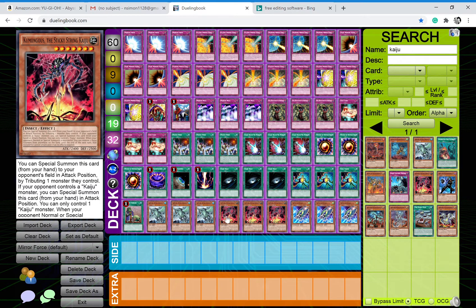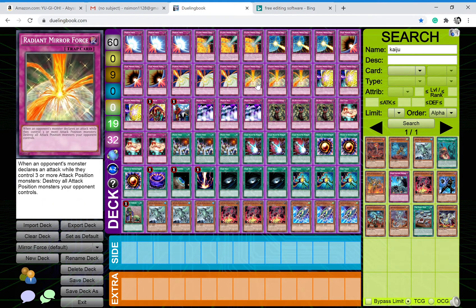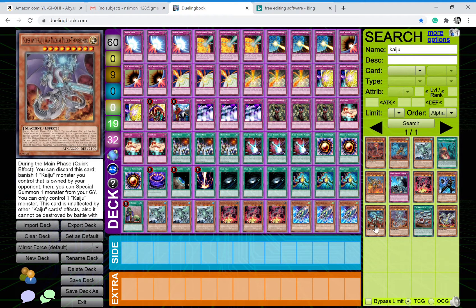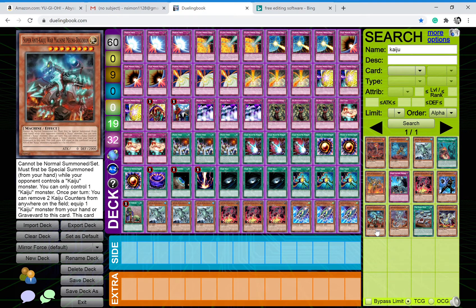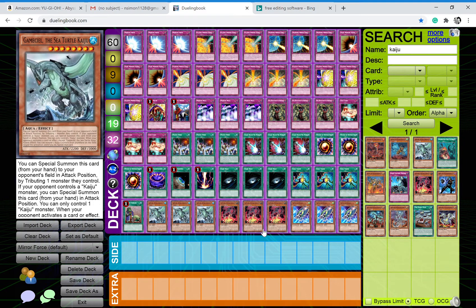For the monsters, we play triple Gameciel — it's a Kaiju and it's the lowest-level Kaiju. We have all these mirror force cards to help deal with monsters so it doesn't really matter. Three of the sticky string Kaiju — I'm not even going to try to pronounce it — it's the second lowest attack Kaiju. We do have the super anti-Kaiju ones but I don't use any of those because they're not actual Kaijus. We have three of each just so you can get over your opponent's crazy boss monsters with negates, like Apollousa, Crusadia Avramax, or even a full Borrel Savage Dragon. If you open with five of these, which is highly unlikely, you can still clear a lot of their board.